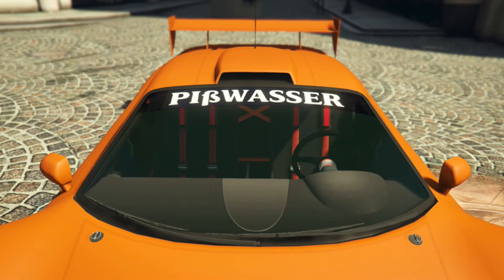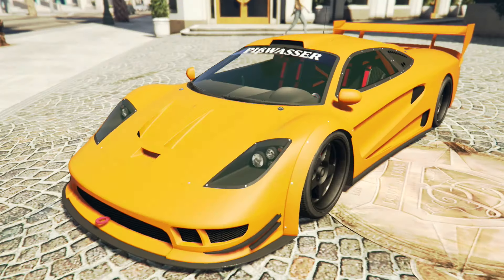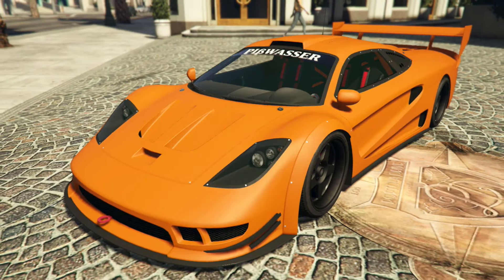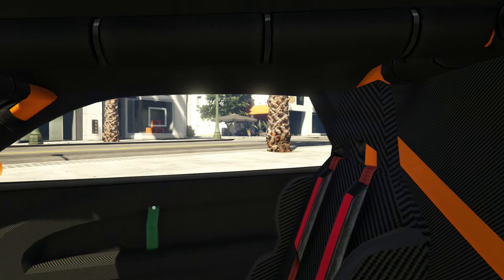The Progen Tyrus is yet another supercar and, like the rest of the cars in this category, it is incredibly fast. It takes clear inspiration from the McLaren F1 GTR Longtail, and there's also some similarity to the Saleen S7 as well.